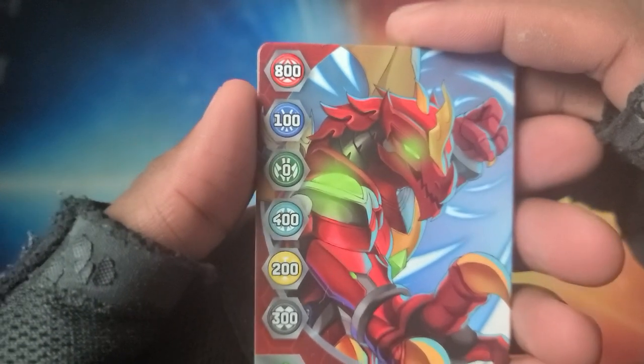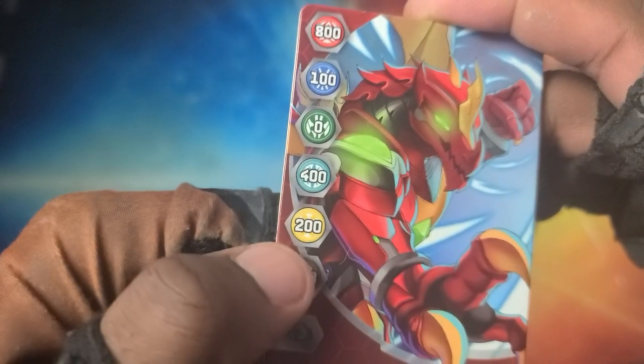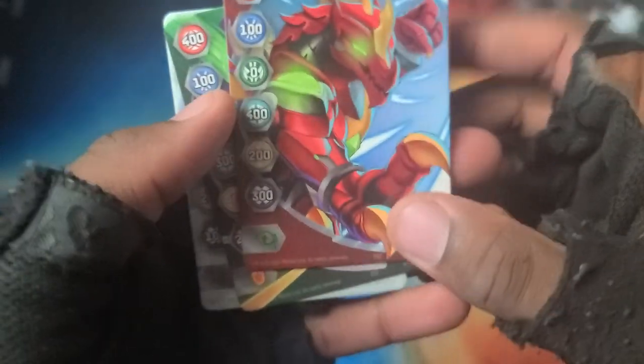Into the cards - set those over there. Now we got to get into the gate cards. We got Drago right there - big time boost for Pyrus, pretty decent for Haos, some for Darkest, a little bit for Arliss, not very good for Aquas, and nothing for Ventus. Fist bonus, you already know.